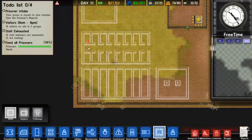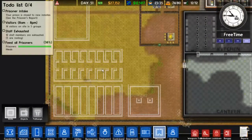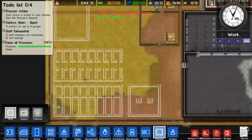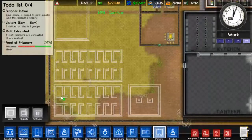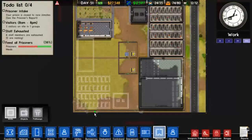Should we make cell blocks like this, or should we maybe make some horseshoe arrangement where everybody has access to a middle shower area? Maybe not right here, but in the next area where I make some cell blocks. Maybe what I'll do is a kind of U-shaped thing where I have three cell block areas with a shower area in the middle. I don't think I have the room for that here though.